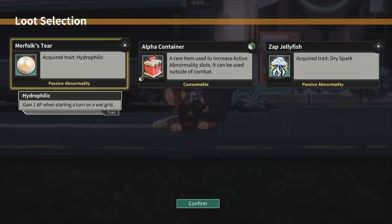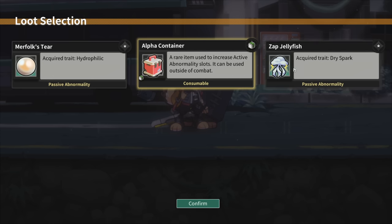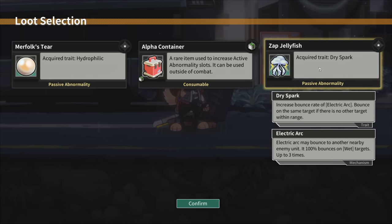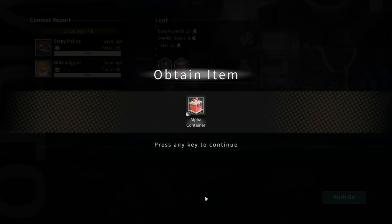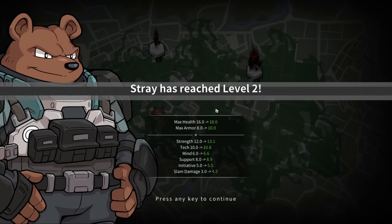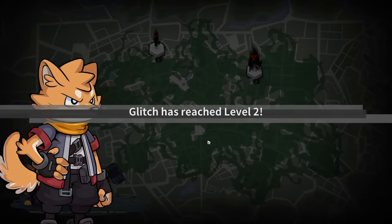Gain one AP when starting your turn on a wet grid. A rare item increases active abnormality slots - can be used outside of combat. Increase bounce rate of an electric arc; bounces on the same target if there's no other within range - it's a passive thing, not very relevant right now. Recover six armor, gain a stack of parry. Greatly reduce - I hate that. Give me a number in a tactics game, don't tell me 'greatly reduce.' I'll confirm so we can figure out what it means.